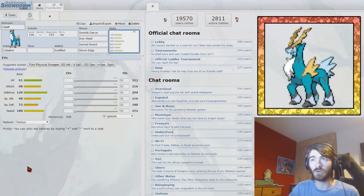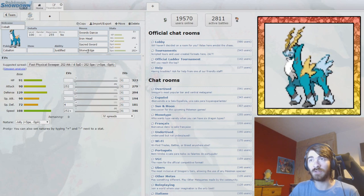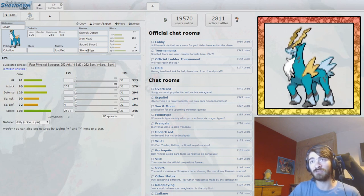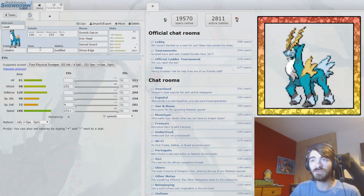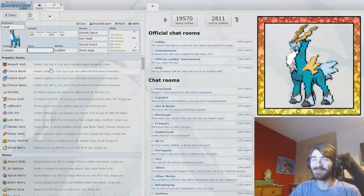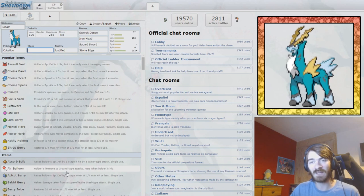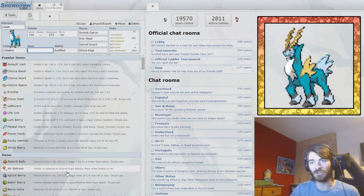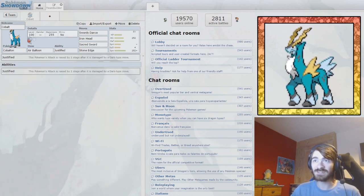For the final move, we're also going to run Stone Edge, because Fire-types are very scary to this thing. Stone Edge to deal with Fire-types. We also don't really have anything to hit our other weaknesses — ground and fighting. For an item, I was thinking we could give this thing an Air Balloon, which would let us have one less weakness until we get hit. Crocodile is in this tier and it's scary, so I think we'll run Air Balloon.